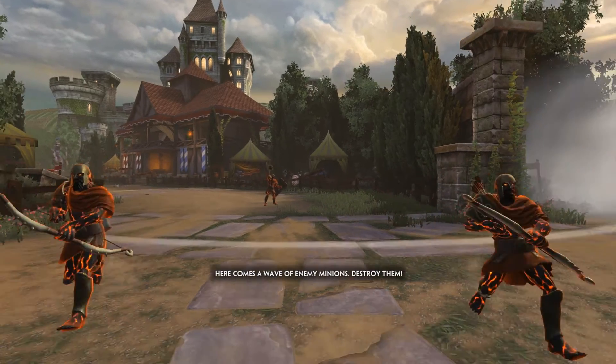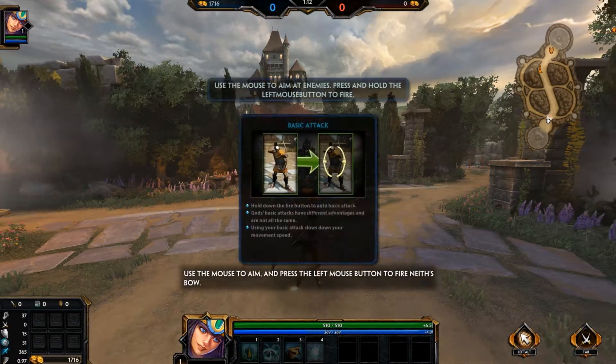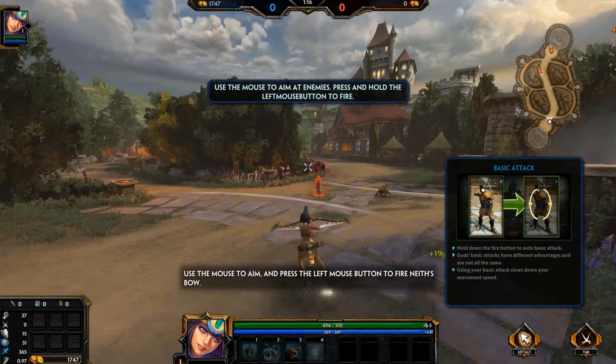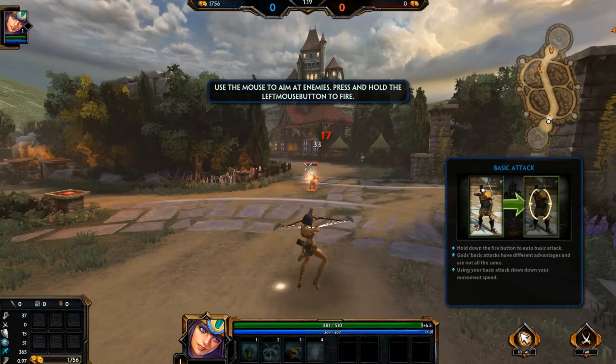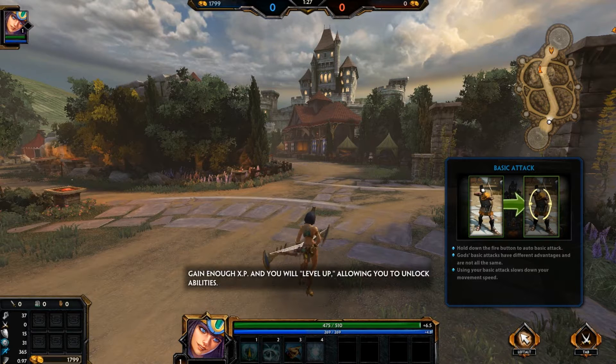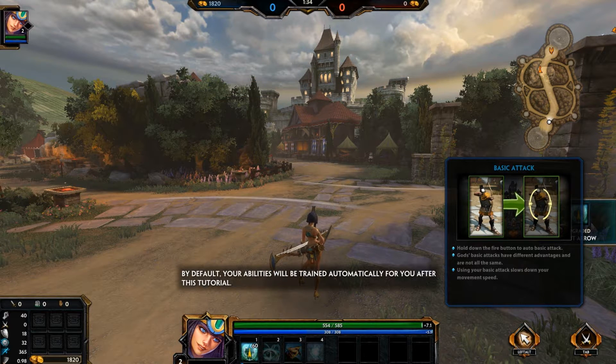Here comes a wave of enemy minions — destroy them. Use the mouse to aim and press the left mouse button to fire Neath's bow. I like the way you can move around freely, and the view isn't from above like in League of Legends, which is much cooler because you can use your mouse to look around and you have to check your back every time to make sure no one's following you.